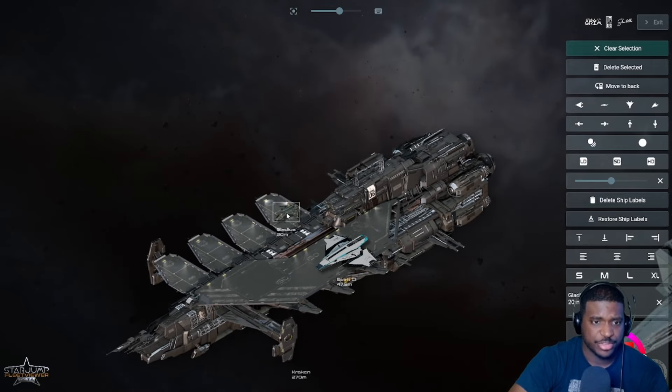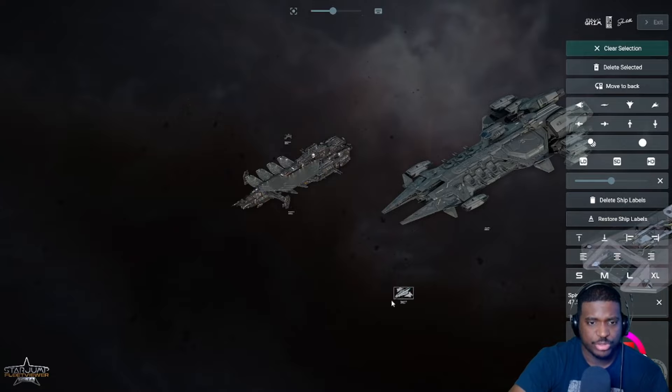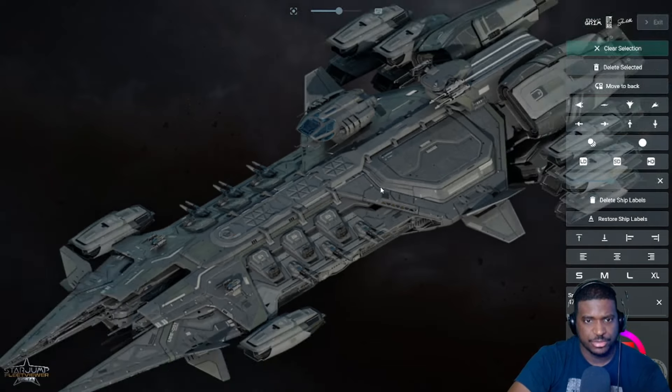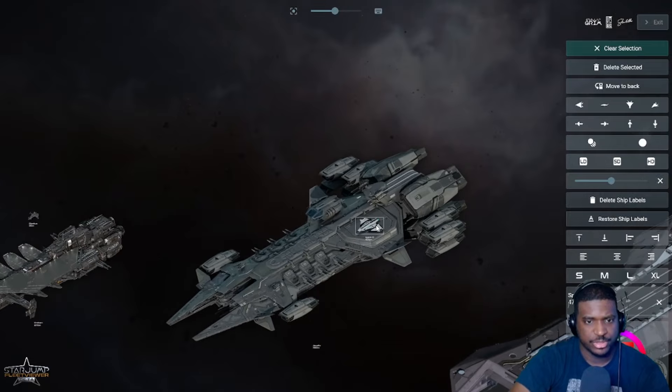The Javelin has a single medium hangar. In the concept artwork they showed a Vanguard being launched from this hangar, so you can launch a heavy fighter from this ship. The Scorpius, the new F8 Lightning - those types of heavy fighters can be launched from here. You can also launch something like an A1 bomber, which might be very useful depending on what you're trying to do.